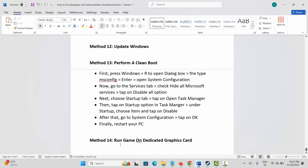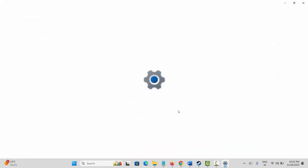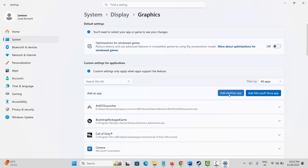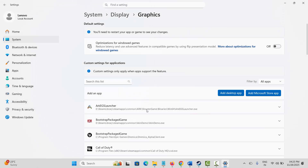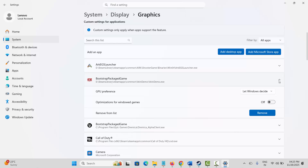Next, run the game on a dedicated graphics card. Go to Windows search, search for Graphics Settings, and add your game by clicking Add a Desktop App. Browse to the game's installation folder, select the game application, and add it to the list. Then click the arrow icon under GPU Preference, select High Performance, and try to launch the game.